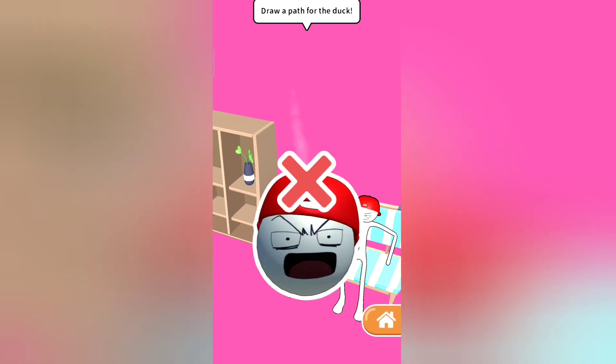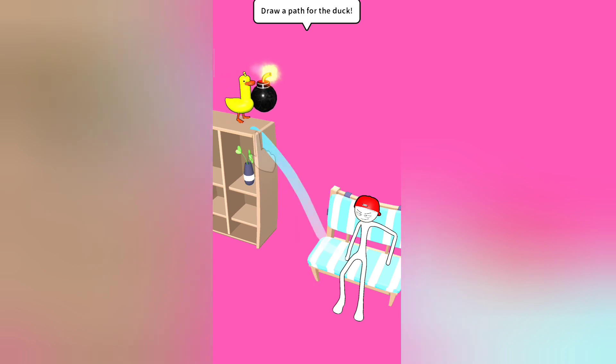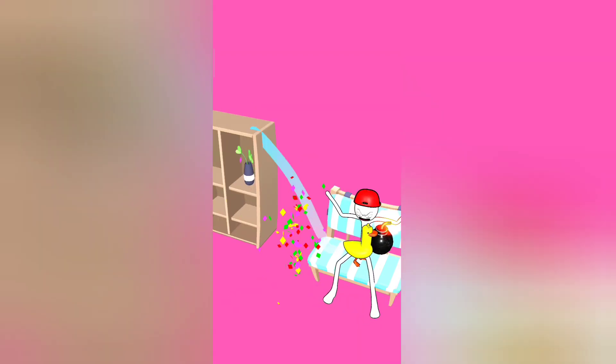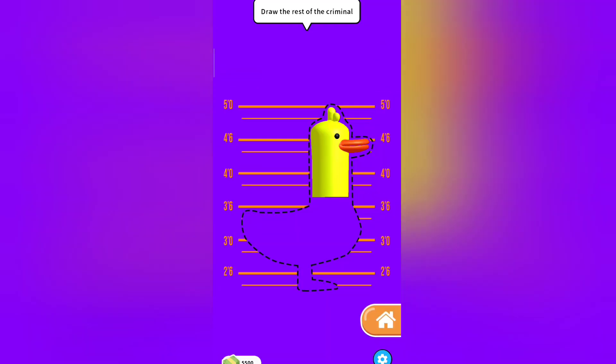Draw a path for the duck. Oops, sorry duck. Look at this duck. He's so cute. But Stickman gets angry because he doesn't like ducks — he prefers rabbits.